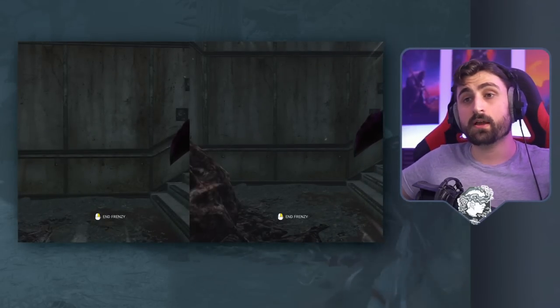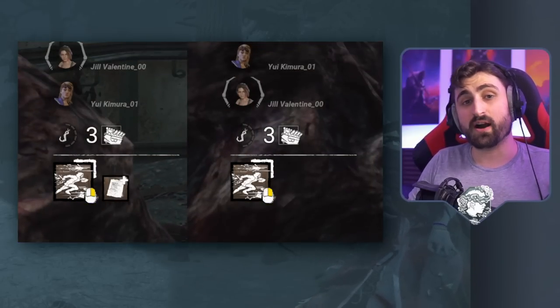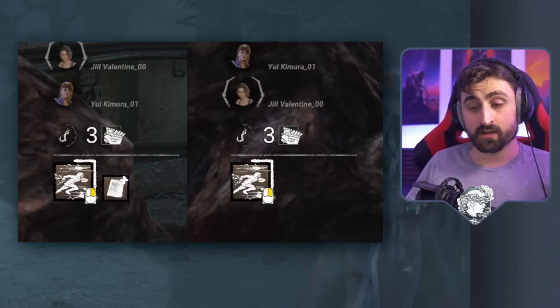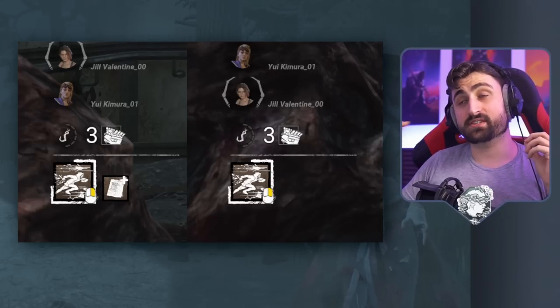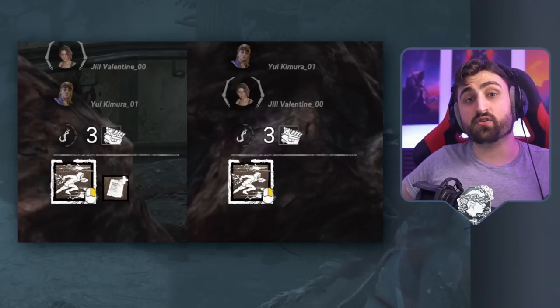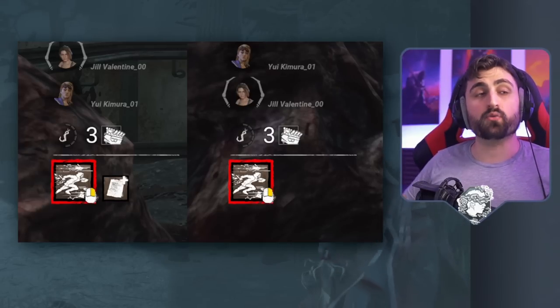Next, we have some killers that are not as badly affected but still show this recovery-slash-duration issue. The first one is Lesion. As you can see in this example, if you have the Mischief List, you have two extra seconds of power but you recover at the exact same rate — very similar to the Spirit. So this duration add-on also gives you recovery. If you go the whole way, you recover at the same speed as someone without the add-on, but the person without the add-on has two less seconds. So if you stop halfway, you're getting better recovery.